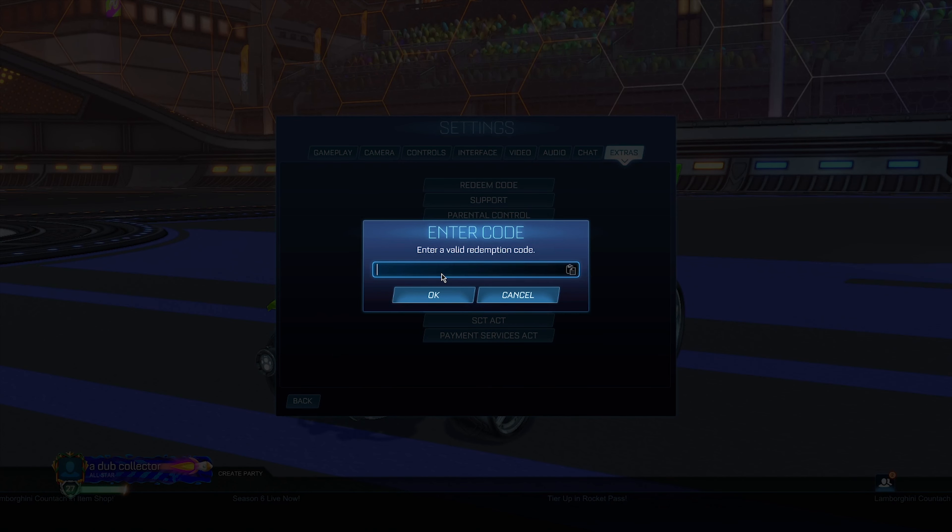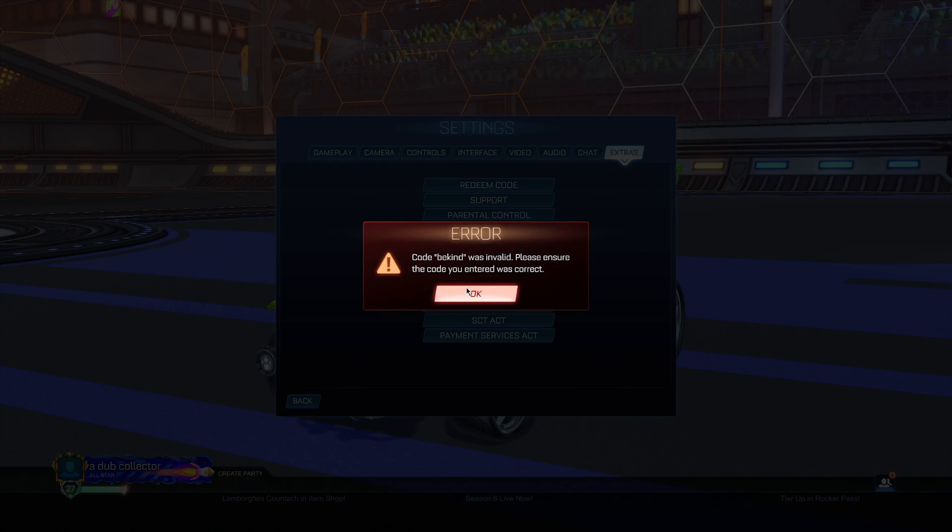If RL Nitro didn't work, we've got one more code to try: BKind. This code supposedly should give you the VCR Limited Topper. This one also came up invalid, which is super sad. But if you do manage to get it to work, it should allow you to get the VCR Limited Topper.